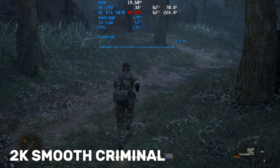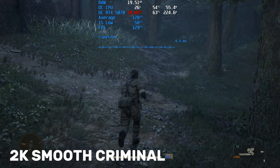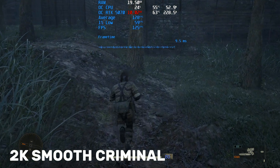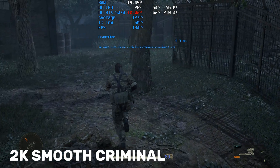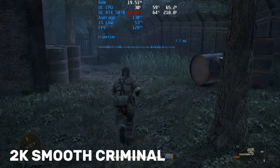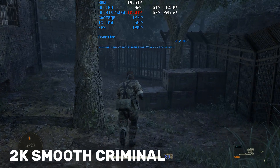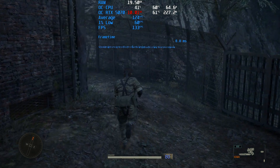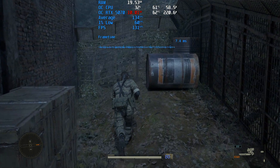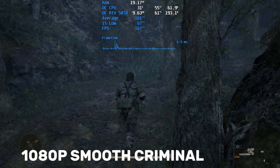So what should you choose? Based purely on the data, native frame generation is the clear winner. Despite the broken game physics, it delivers a statistically superior experience with a higher average frame rate and, crucially, much more stable 1% and 0.1% lows across all resolutions. If you have to choose one of these broken methods, this one is numerically the smoothest. NVIDIA Smooth Motion proves its concept as a universal tool, but in a direct comparison it can't match the stability of a native solution — it's the less preferable option of the two in this specific game.